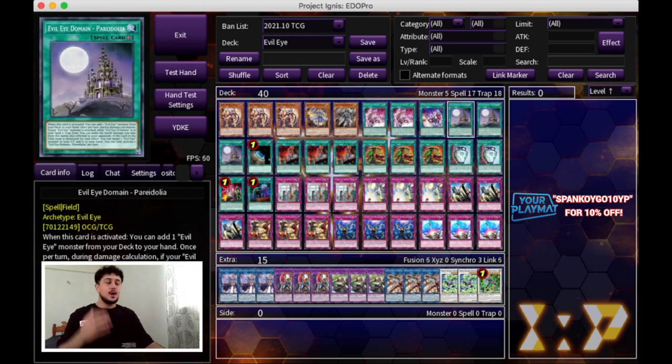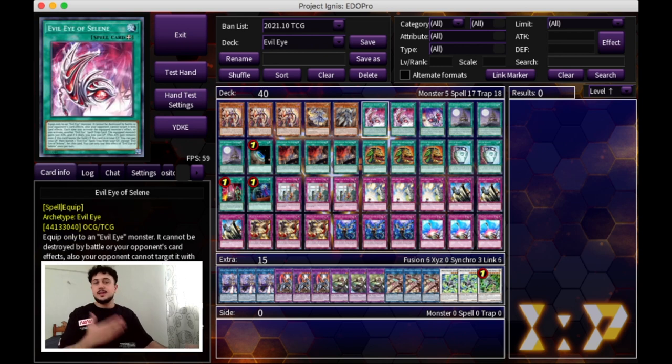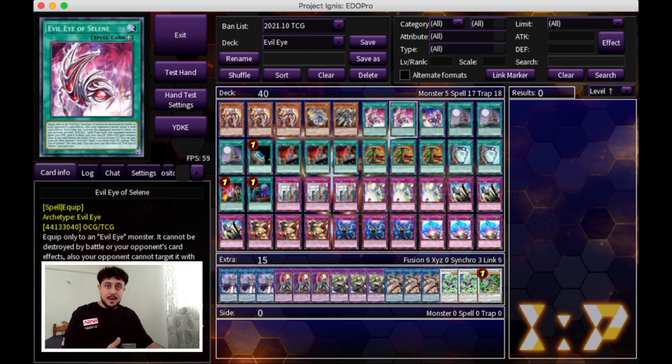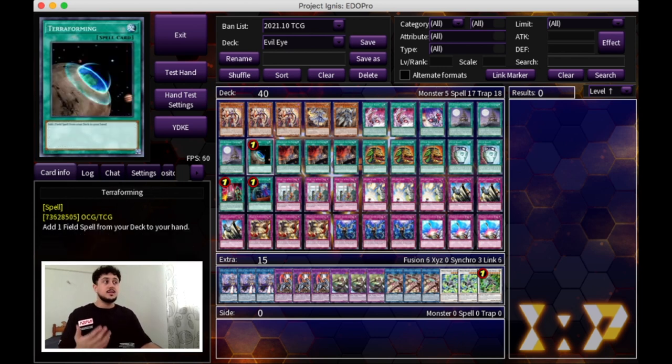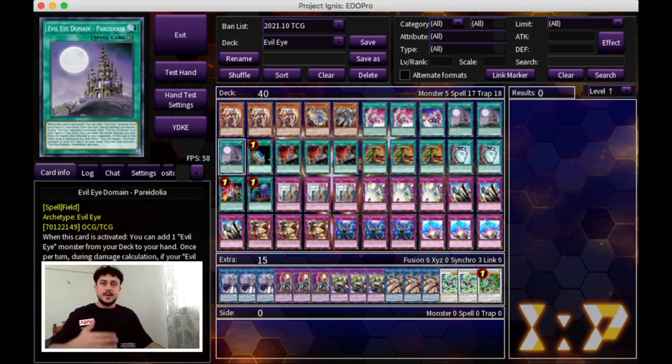We're playing triple Evil Eye Domain. If you guys have ever played Invoked or seen the Aleister engine, this is pretty much the same engine. Evil Eye Domain lets you add an Evil Eye monster to your hand — you activate Domain, search your Serziel, summon Serziel, search your Selene. It's like how you activate Meltdown, search Aleister, summon Aleister, search Invocation. Evil Eye Domain also acts as another Evil Eye card in your graveyard for Selene to banish to set itself back. It pretty much gives you six Serziel when you play three Domain and three Serziel, and actually seven because you're also playing one Terraforming. You want to get to Serziel as fast as possible, so you're maxing out on everything to get there.